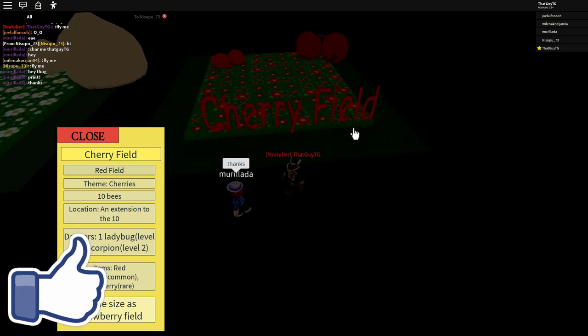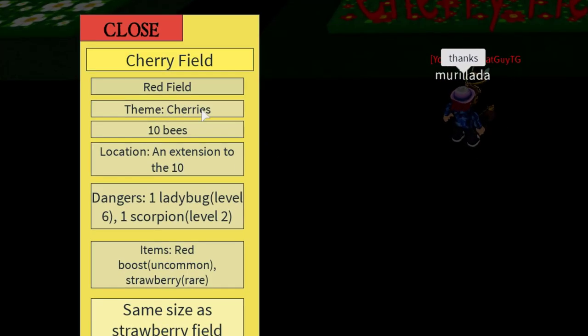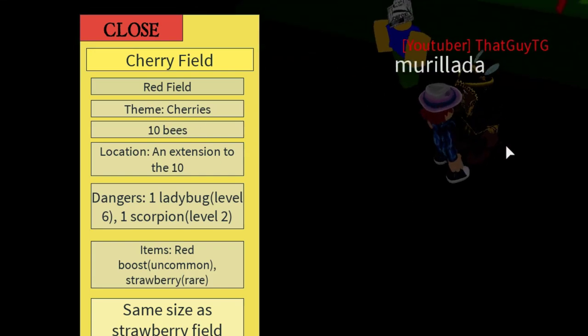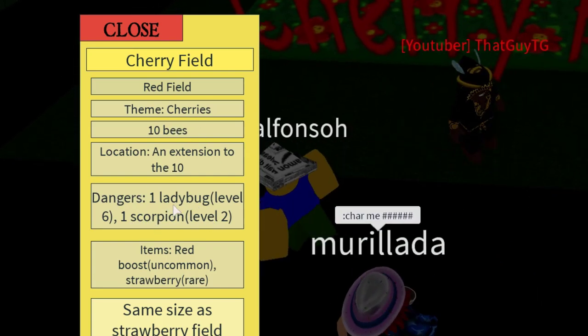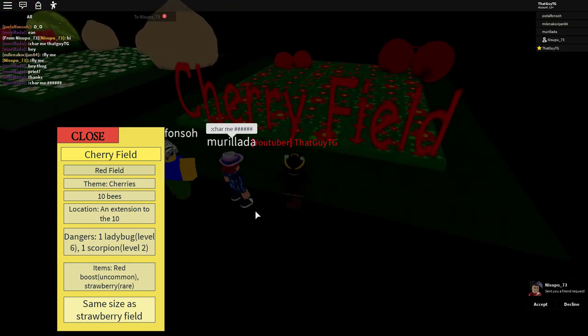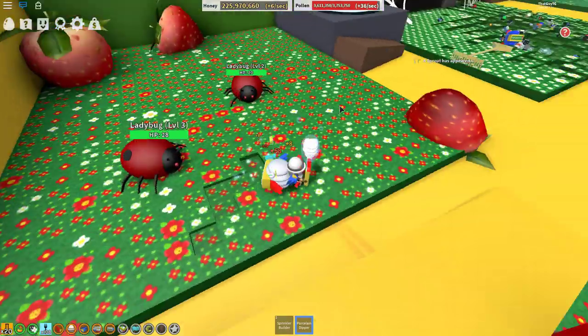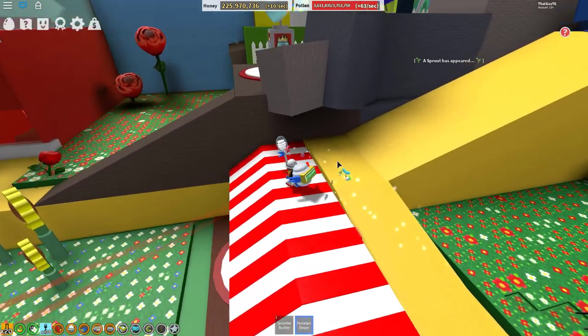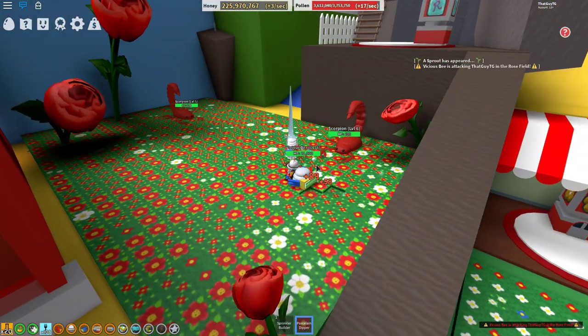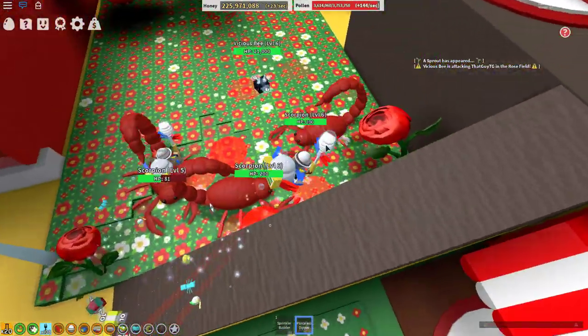Please drop a like on this video if you're excited for the new update coming out on the main game, Bee Swarm Simulator. Cherry field — red field theme, cherries, 10 bees needed to get in. Location will be an extension to the 10-bee location. Dangers: one ladybug level six, one scorpion level two. So interestingly, the ladybugs in there are level six while the scorpions are only level two, compared to level six and five elsewhere.